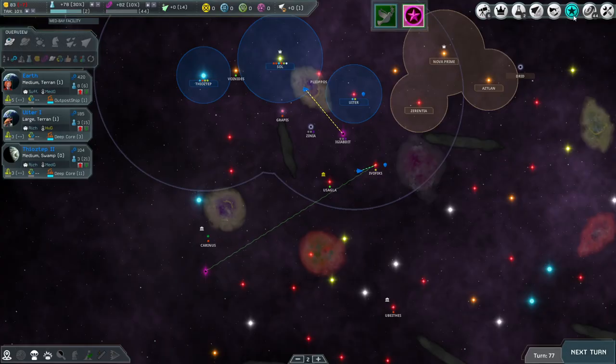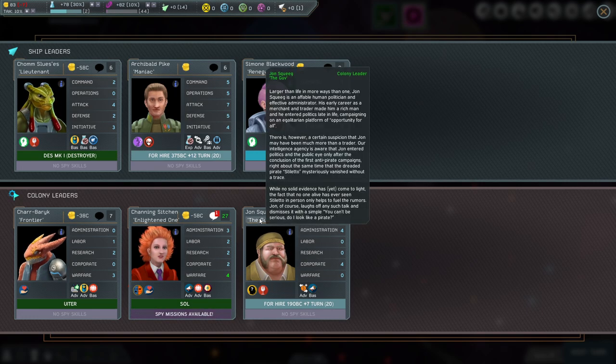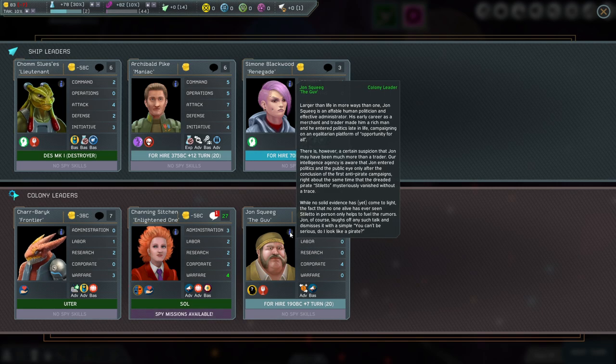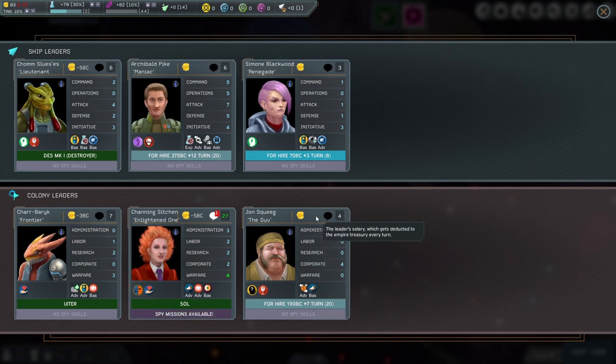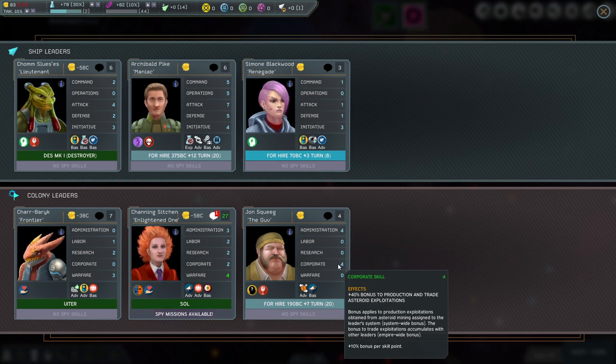There are two new leaders for hire. Let's check out John Squeak the governor. Leader opinion four, administration four — plus two tax revenue per pop on every colony in the system. That's 0.5 from taxes per population unit per skill point, so he gets two. Corporate gives 10% bonus per skill point and 40% bonus to production and asteroid exploitations in his system. We can hire him for 83.